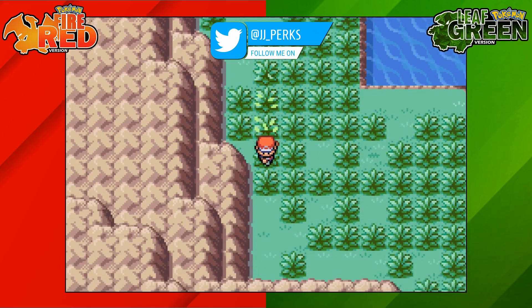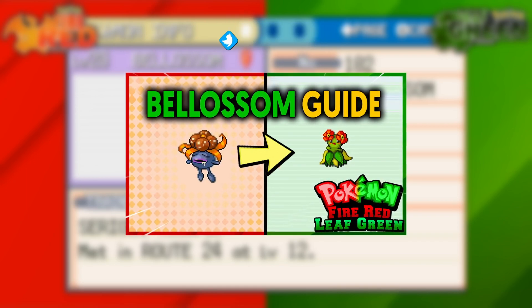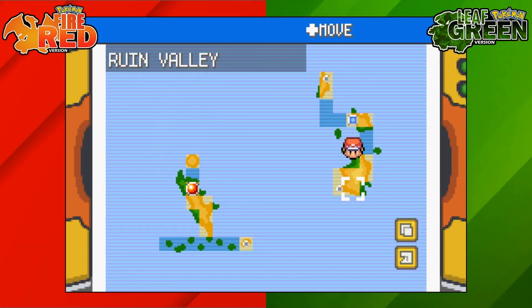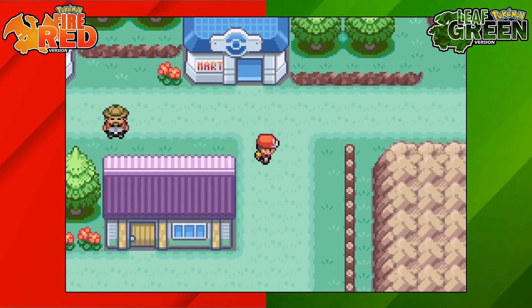How's it going everyone, my name is JJ and in this Pokemon guide I'm going to be showing you how to evolve Gloom into Bellossom on Pokemon Fire Red and Leaf Green. To evolve Gloom into Bellossom we're going to need to use a Sunstone.